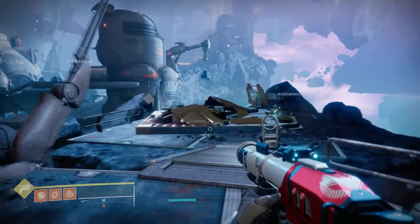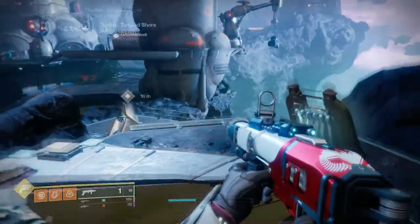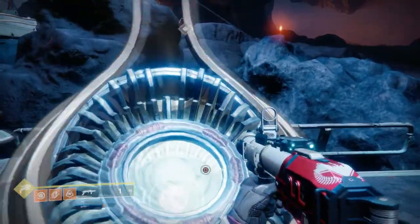Once we're at the obelisk, simply walk up to it. At the bottom left-hand screen you can see on the map there's a little marker. Go up to it and then bank what we need to bank.